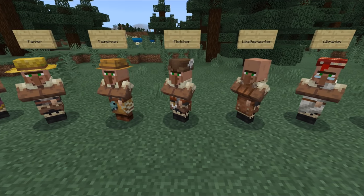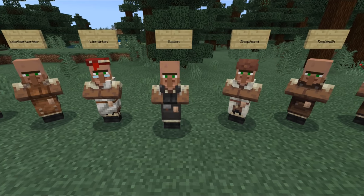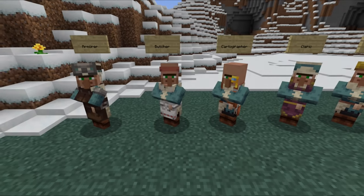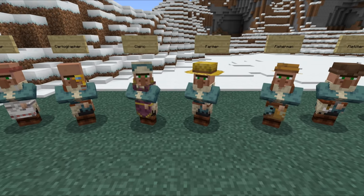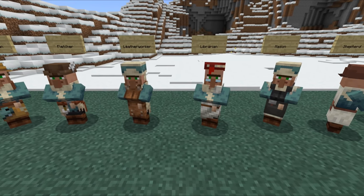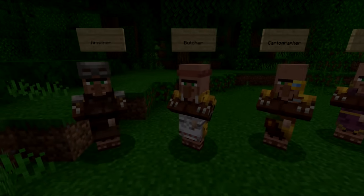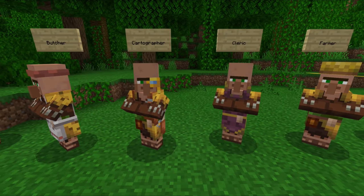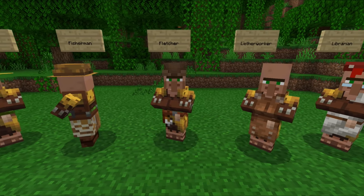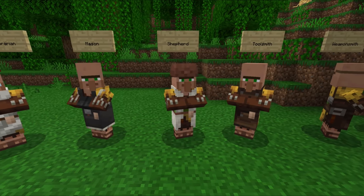A noteworthy bug that has been fixed is that farmer villagers will no longer produce infinite amounts of bread. Different types of villagers work at different point of interest blocks in the daytime: an armorer works at a blast furnace, a butcher at a smoker, a cartographer at a cartography table, a cleric at a brewing stand, a farmer at a composter, a fisherman at a barrel, a fletcher at a fletching table, a leatherworker at a cauldron, a librarian at a lectern, a mason at a stonecutter, a shepherd at a loom, a toolsmith at a smithing table, and a weaponsmith at a grindstone.